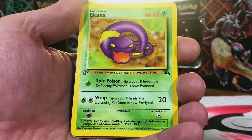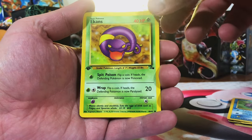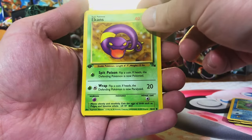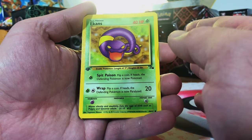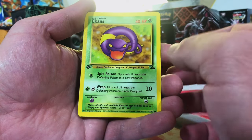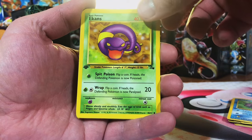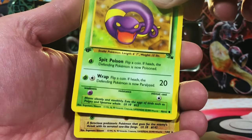Ekans — love Ekans! Alright, next up is the big card. It is a Fighting Pokémon, so this will either be an Aerodactyl, Hitmonlee, or Kabutops. I'm really hoping for that Aerodactyl. Let's do it — one, two, three, go!